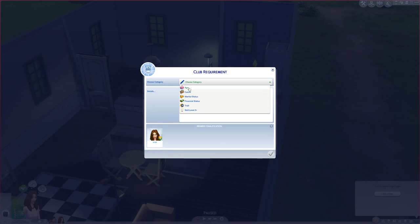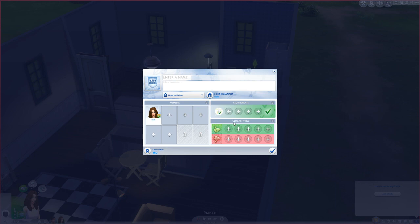We can also add people by age, career, marital status, or financial status, in case you only want to have people with a lot of money, or if they have a certain trait. In this case, we just want to make sure they know how to dance.